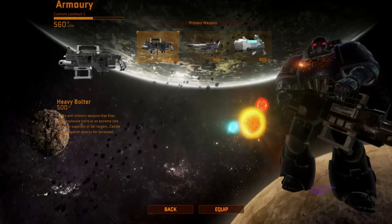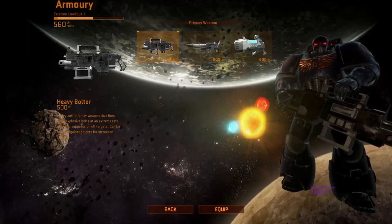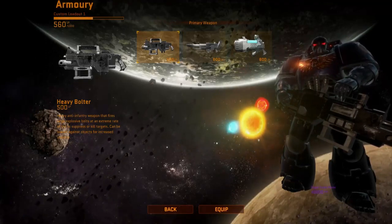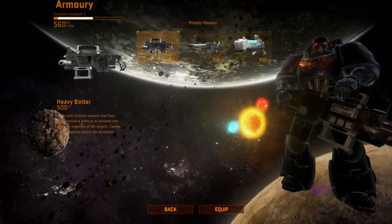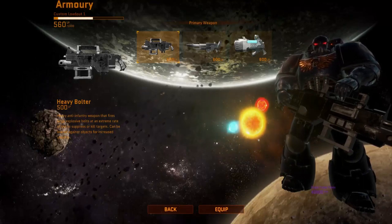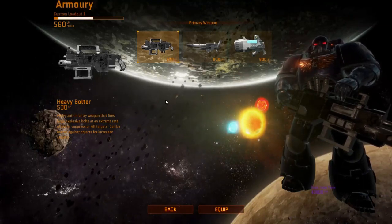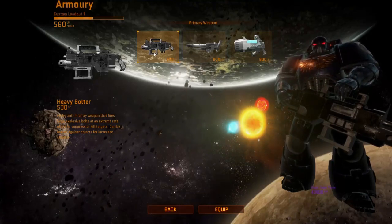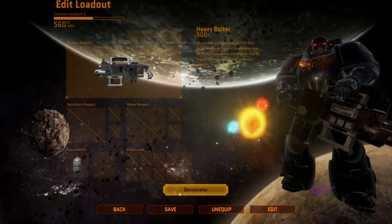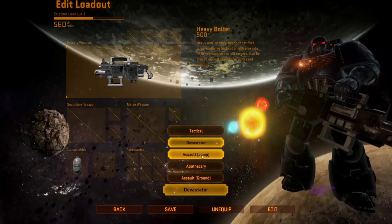The Heavy Bolter is cool because it lays down suppression. If you've got an enemy in cover further down range and you're shooting at him with the Heavy Bolter, his camera will kind of start moving in a circular motion, making it impossible for him to shoot at you accurately. It's great for suppressing TAC Marines, and it also does enough damage to shoot down Jump Pack Assault Marines, which we're about to look at now.